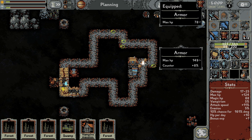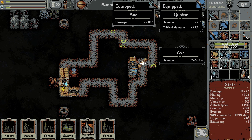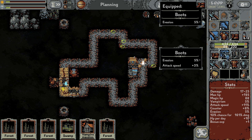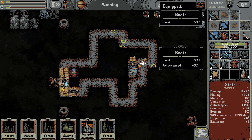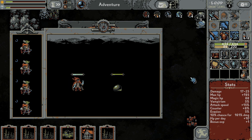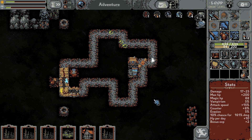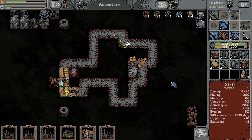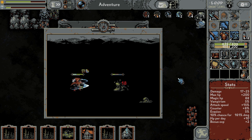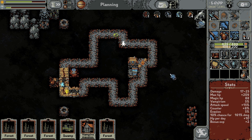We'll go with the attack speed for now, it's worth it. Evasion 8%, evasion 5%, attack speed 3%, evasion 5%. Now again, the river only doubles terrain tiles. Whether the mountain counts as a terrain tile I don't actually know — we'll find out I guess.